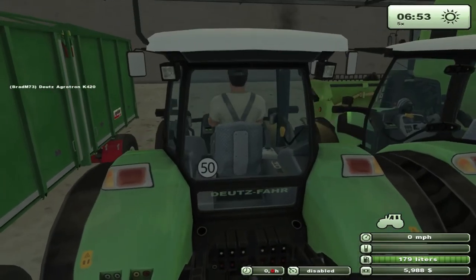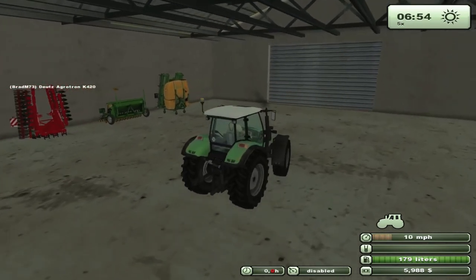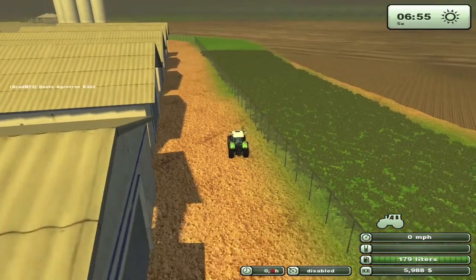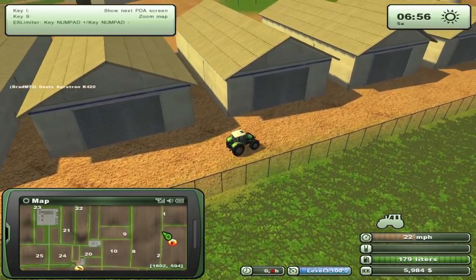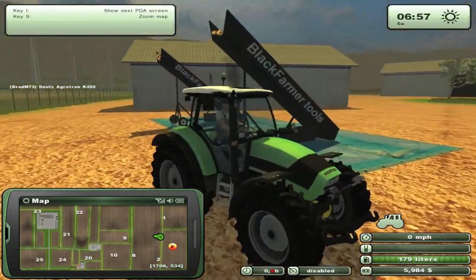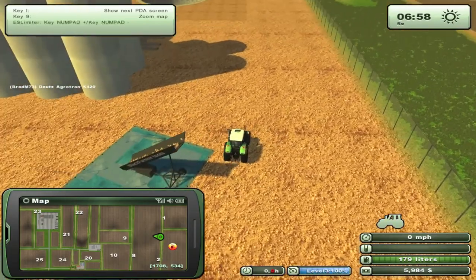Let's just hop into a vehicle and take a quick drive. Let's pull up the PDA to get a map view — okay, so we're way over here going north. That's the northern boundary of the map. Oh, there's sugar beets, some black farmer tools, more sugar beets. Some of the textures I like — that texture there is kind of like a plastic mat.